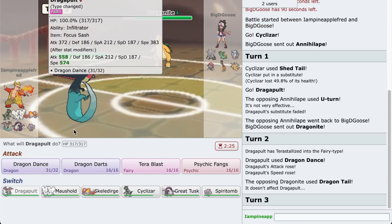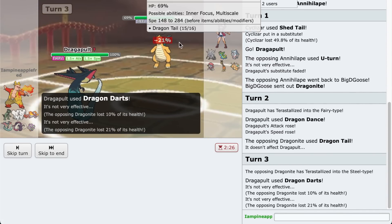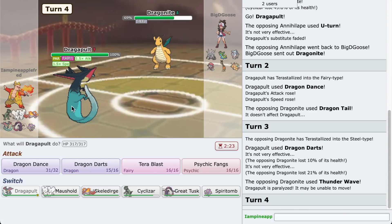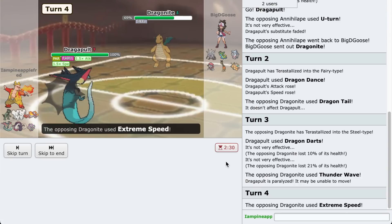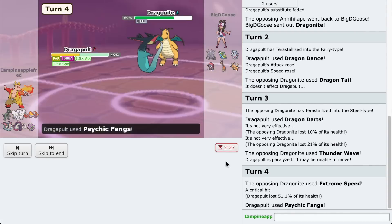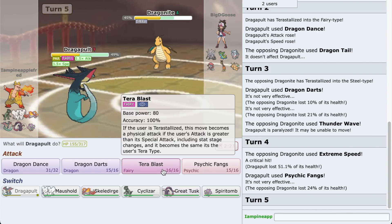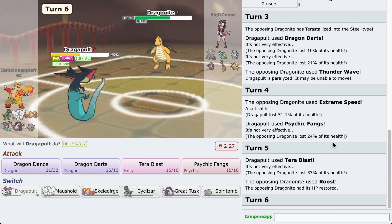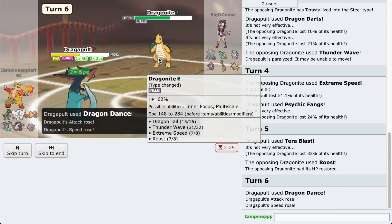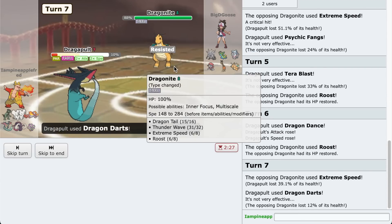That is why we Terastalize to a Fairy type, then we go for Dragon Darts. Nice play - the Thunderwave on our Dragapult - but we are still faster. Let's go for some Psychic Fangs here. That does a lot of damage, but they did land a crit. Unfortunately none of my moves are super effective on this Dragonite. I guess we'll go for Terroblast just because we've got STAB on that now. Not close enough. I'm gonna go for Dragon Dance - assuming they're gonna go for Roost again. Now Dragon Darts would be my best move to get rid of the multi-scale.